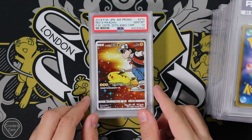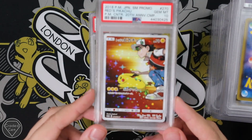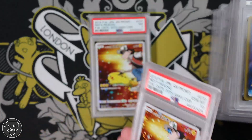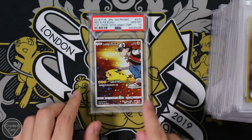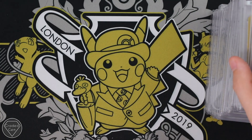Guys, you have here a fine, fine display of Reds Pikachus. They've all got Gem Mint 10s by the looks of it. Oh no — here's one that doesn't have a Gem Mint 10; this one got a Near Mint 7. I'm not entirely sure why. But just to bring things back up at the end: Gem Mint 10. Very, very good results there.